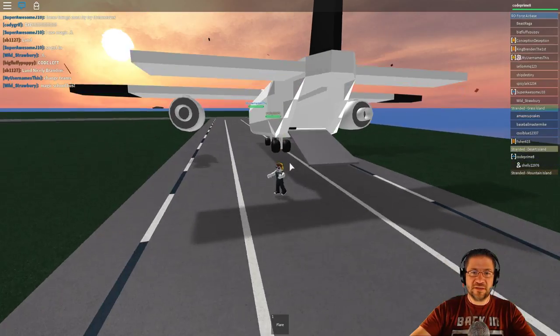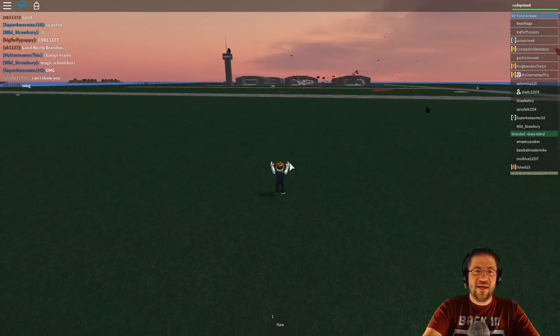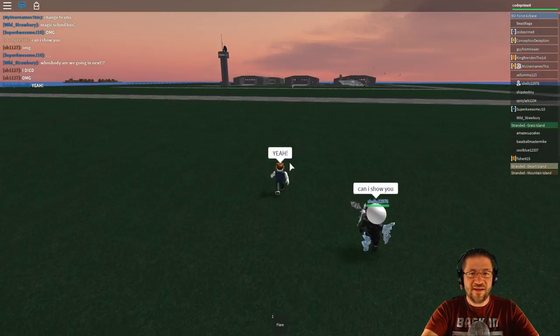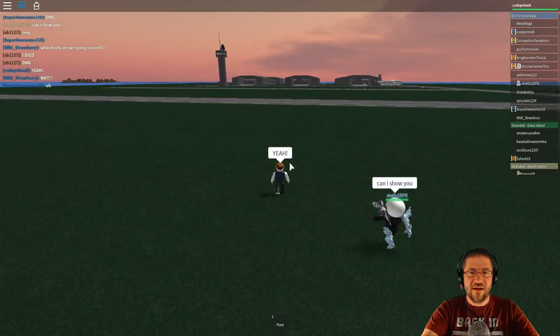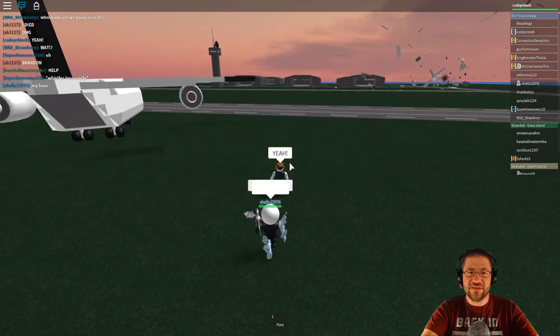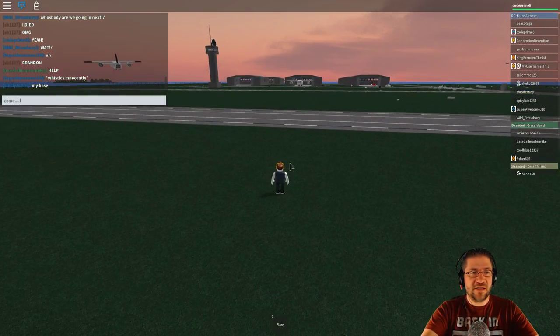There we go — now you're blue. Anyone want to ride with me and go to Grass Island to save everyone? It's going to be a really risky ride. I want to try and get one of those planes and fly — I'm going to Grass Island now.